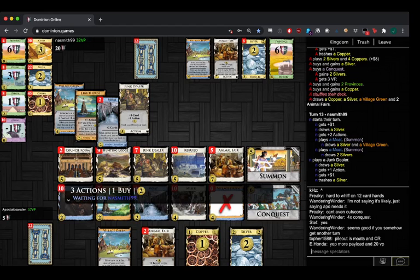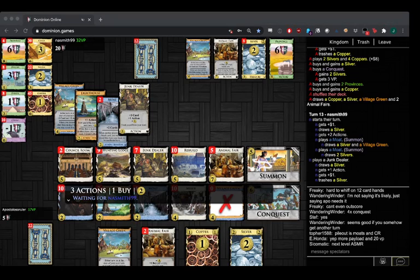Are you tapping on your mic? Yeah, I'm getting some serious ASMR. Was he thinking about just going for next turn, playing Village Green and then Animal Fair? Oh man, he Summoned two Moats and still didn't. Yeah, this is scary. Too biased — double Province is probably a bit scary. But maybe not.